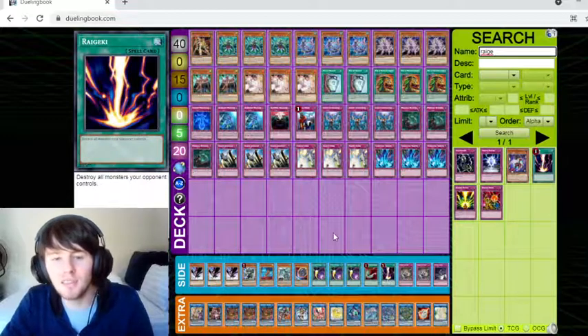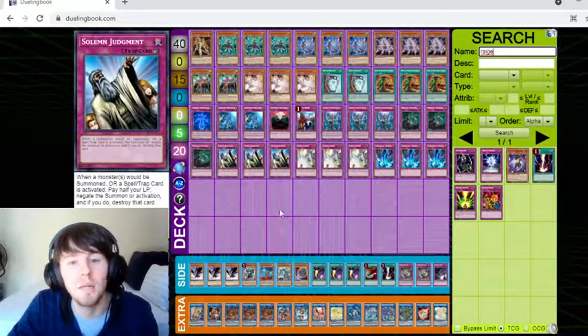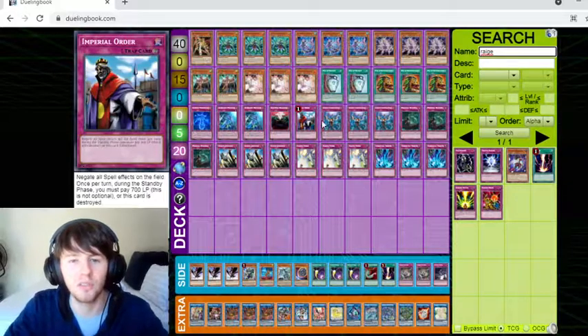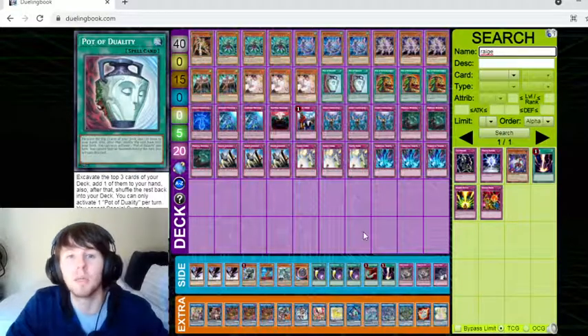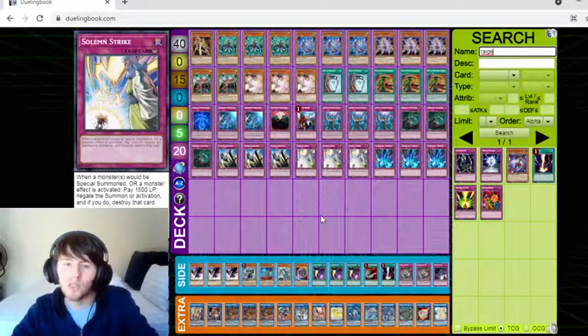That's pretty much the side deck. The side deck is interchangeable. When siding, if I'm going second, I tend to side out a Spoofing, maybe a Judgment, and the Anti-Spell, because those are going-first cards. If you're siding in your Kaijus and Pancreatops, it would be good to take out maybe a Pot of Duality, because that will conflict with the special summon.